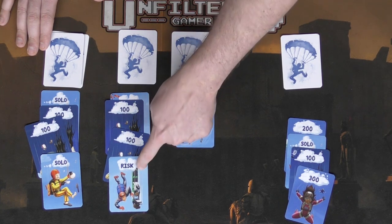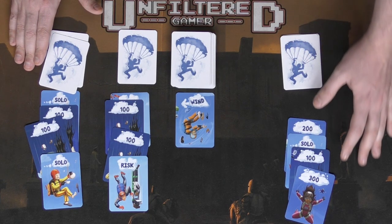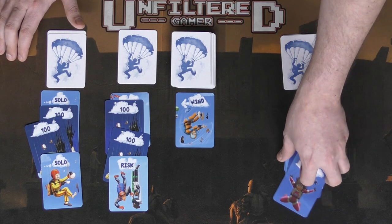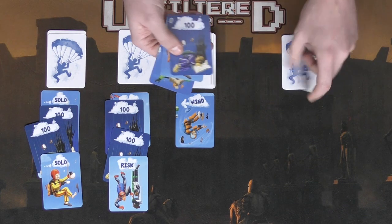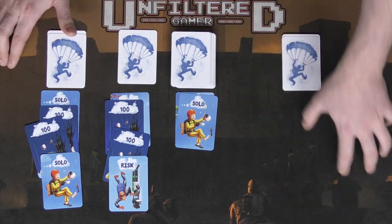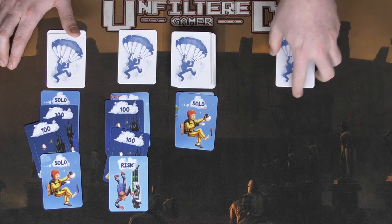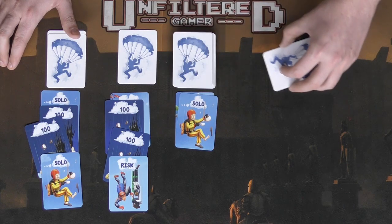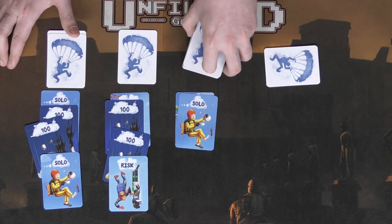The same goes for risk cards and solo cards — these never go into your stacks. Only point cards and click-clack cards go into your stacks. The last thing to know: when a player empties their hand by playing all their cards into any player's deck, they can choose to pull their parachute. If they pull their parachute they're safe — they can't be affected by the RIP card at the bottom of the deck. However they can still fall to their doom if they have an odd number of click-clack cards.